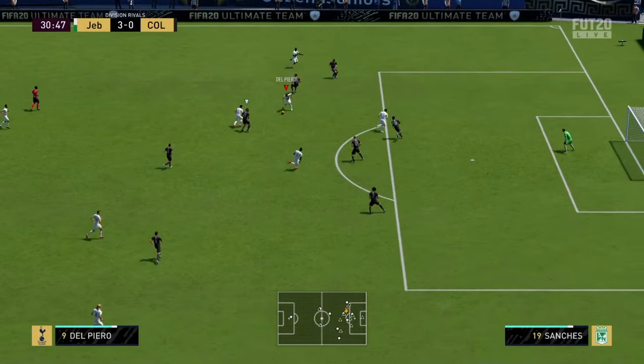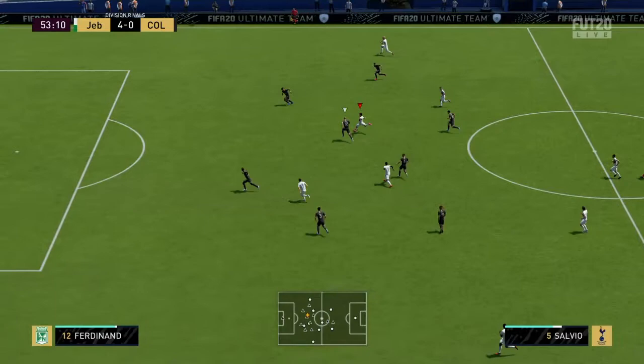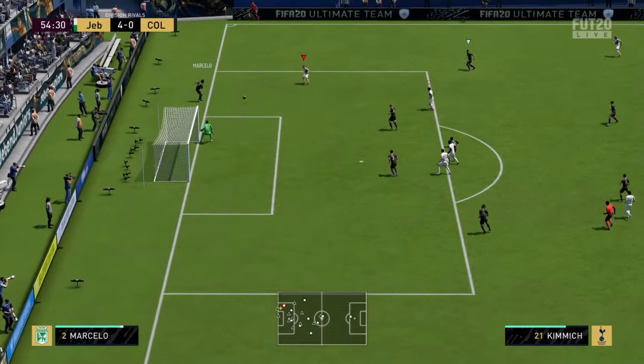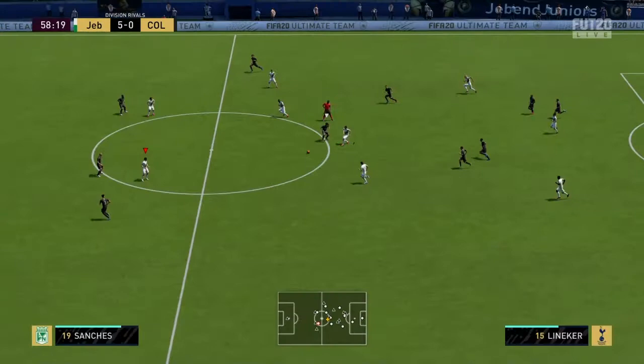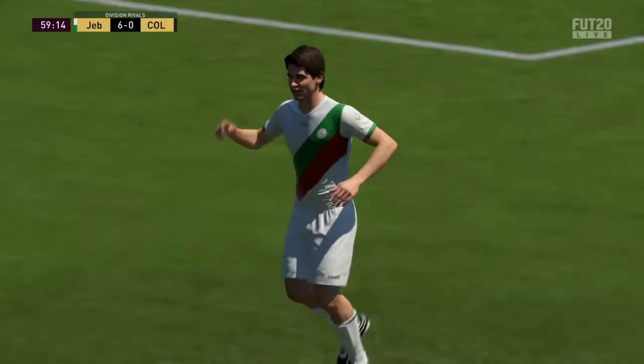Lovely bit of dribbling there. Salvio fighting for the ball — he's got 83 aggression — and honestly when he loses the ball he does actually fight for it back. He won me a few interceptions in the central mid position, just tracking back a little bit and then his aggression kicks in. You don't see that sort of stuff from an attacking player and it does honestly help you out quite a bit. Lovely pass, lovely finish from Linica — not the most agile of players but boy can he finish.